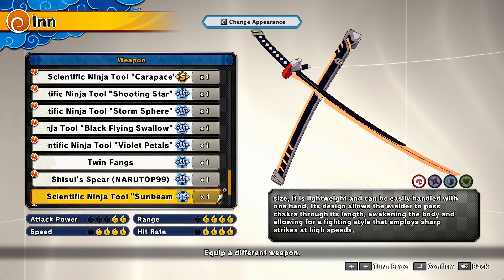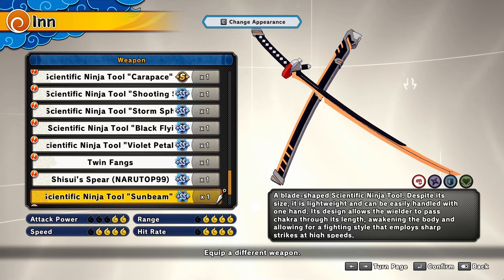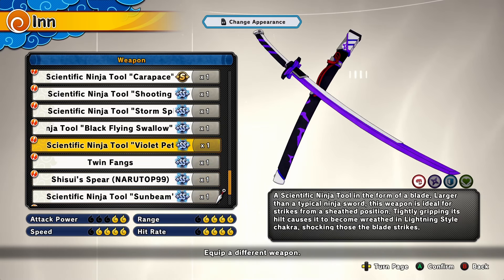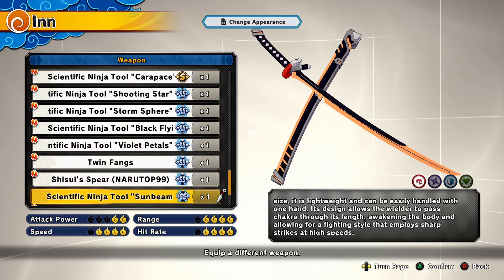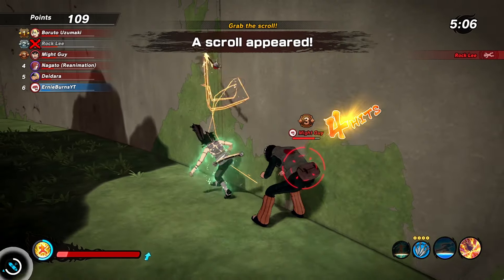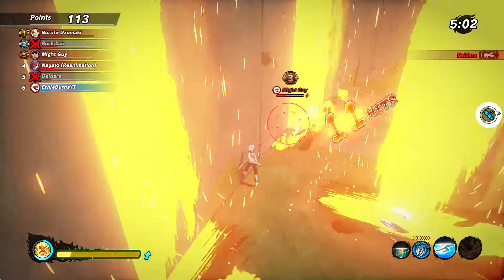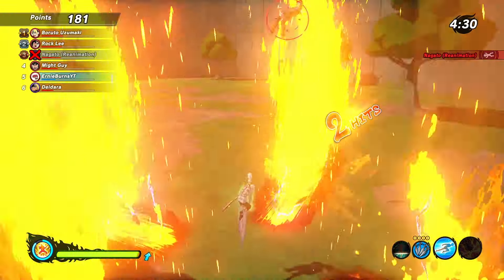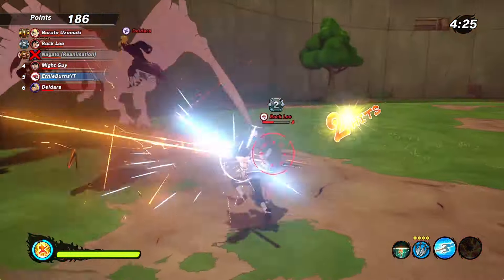For attackers, we're getting another sword — the scientific ninja tool, the Sunbeam. This is identical to the Violet Petals except it has different combos and fire effects instead. This is what I'm calling the Ernie Burns weapon. This sword has some really cool combos, and it will probably be the first thing I showcase separately. This sword is definitely probably my favorite weapon added with this new update.